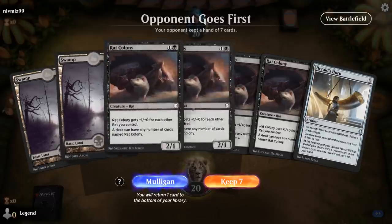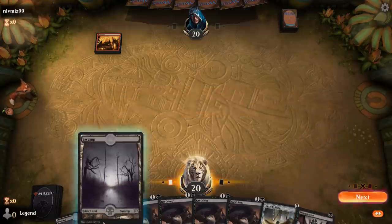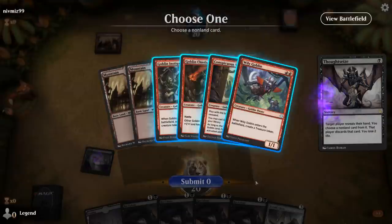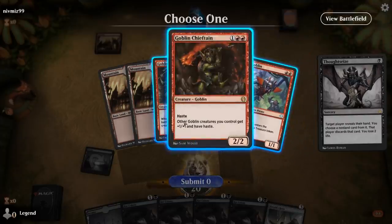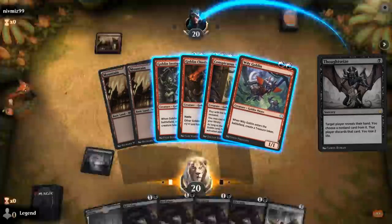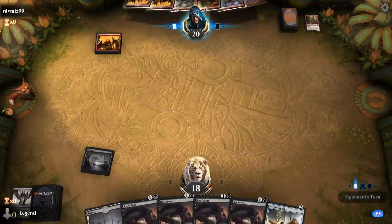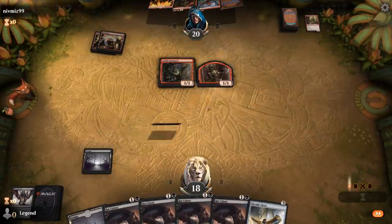We're on the draw with a fine opening hand — four copies of Rat Colony — so if we can find a third land we'll be in business. We even have the turn-one Thoughtseize, and our opponent is on Goblins. Instigator's kind of annoying and so is Wily Goblin since it trades for a Rat Colony, although Chieftain's their only three-drop, so it could go in a few different directions. It could also be good to take Snoop to cut off their card advantage and then try to leverage Herald's Horn — even with Chieftain in play, our Rat Colony can still trade for a 2/2 Goblin.